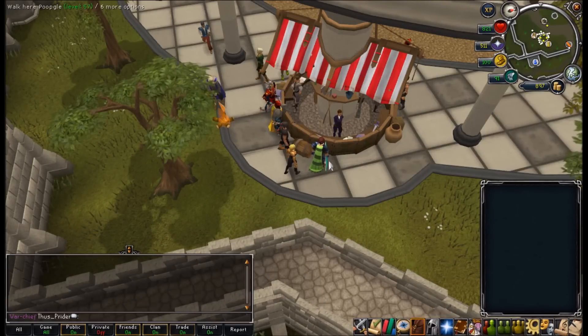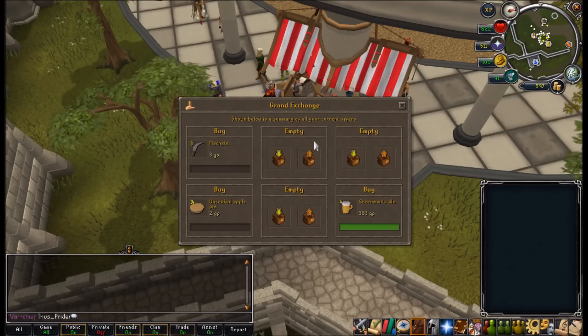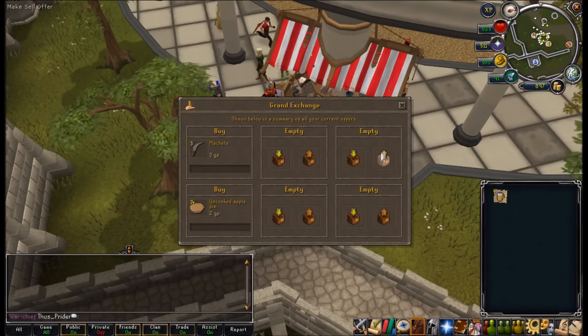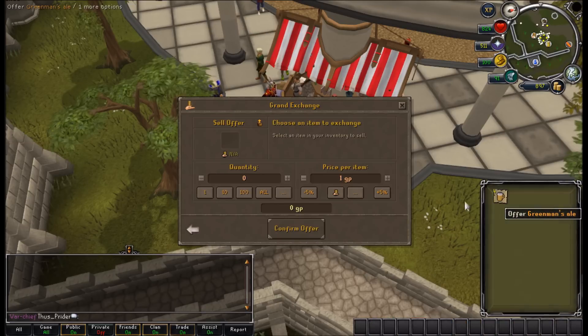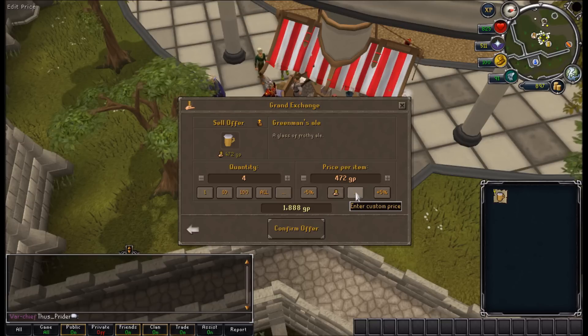Hello everyone, welcome to episode 2 of the 100gp to 100m series. You may remember from the end of the last episode I left some offers in, and I've managed to complete the Green Man's Ale buy offer. I think we'll just go ahead and sell them for our old scam price. I remember them selling pretty quickly for 800gp, so I'm going to sell them for a bit more this time — maybe 990gp, 24 coins each, so just under 1k.